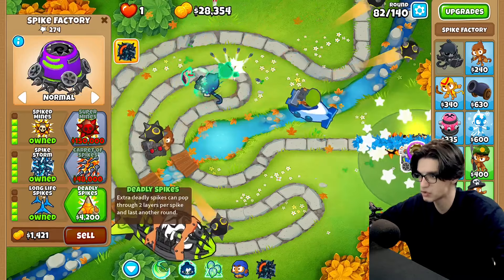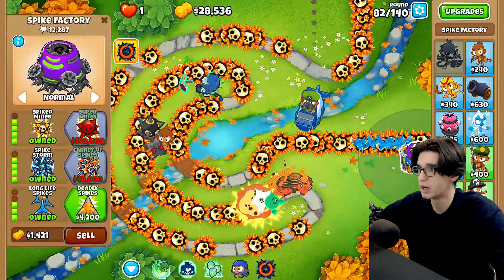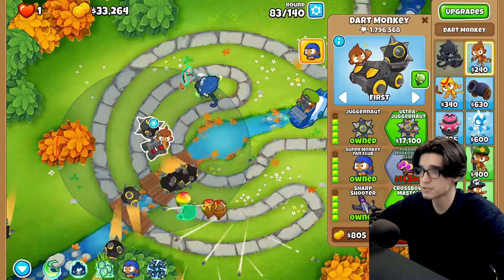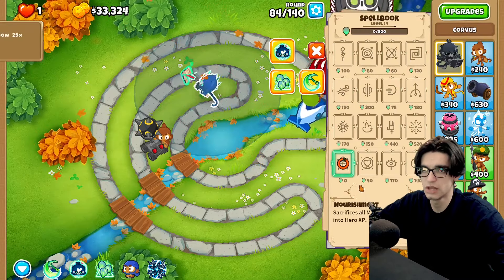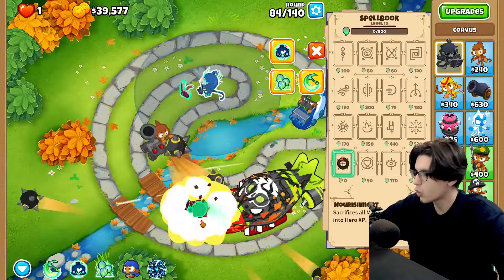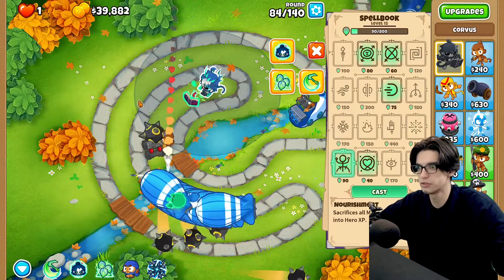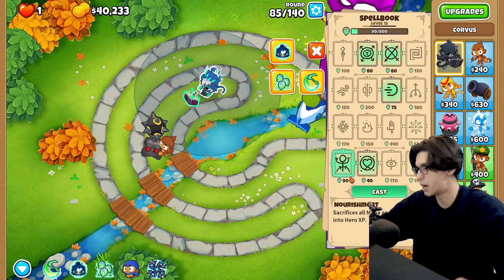Let's go spike mines and spike storm — I don't think we need deadly but this spike storm should help a ton with the MOABs. We still have enough money for crossbow master, which is always nice. I'm gonna use nourishment until level 15 — probably only this round. There we go, got him to level 15. With Corvus you kind of want to stall out when there's a bunch of grouped balloons and let him soul absorb it all, then use nourishment to upgrade him way faster.